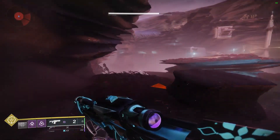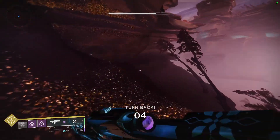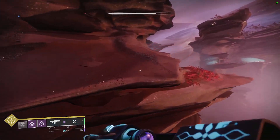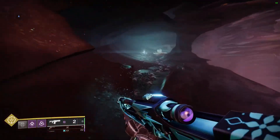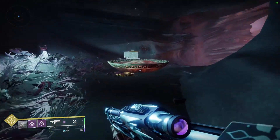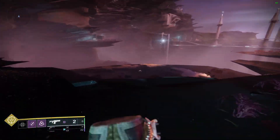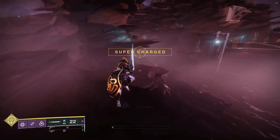You can use Strand to grapple to the other areas. I'm going to use a sword to make this easier for myself. You can also use Titan Warlocks to get across, or Stompees as a Hunter — there are other options. Collect the flames, like this one on the left here.